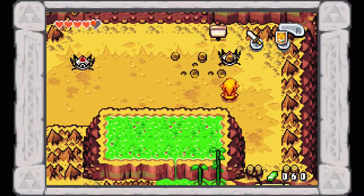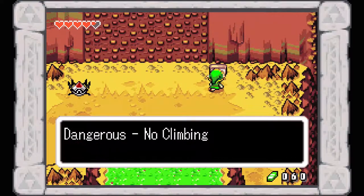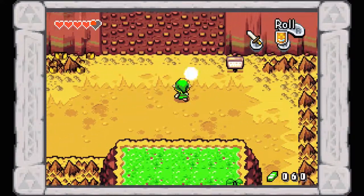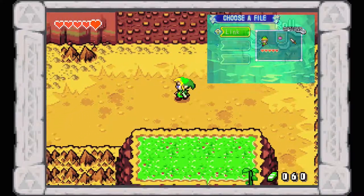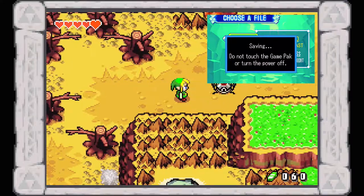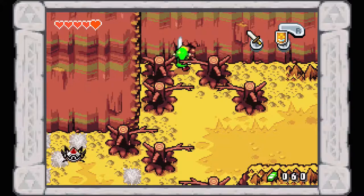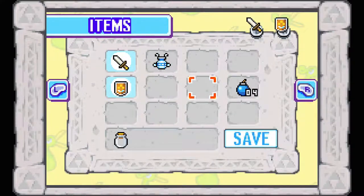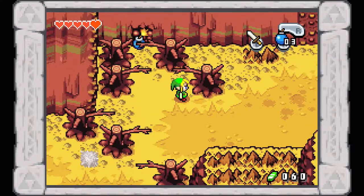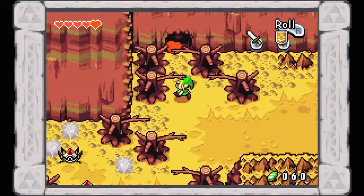Here we have Tektites — they really like to jump on you — and there are also falling rocks. You might also notice I've changed the text speed to fast. You can do this on the main file select menu by pressing the R button. It can also allow you to adjust the brightness. Right here we've got a bombable wall, so we're definitely going to want to pull out our bombs. Hopefully we'll be getting more soon because we're running a little low.